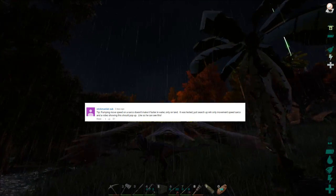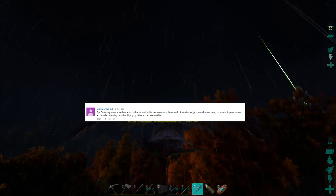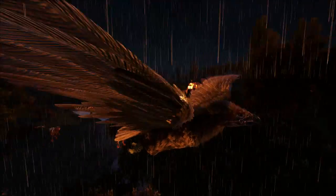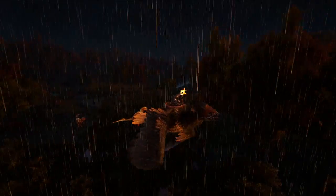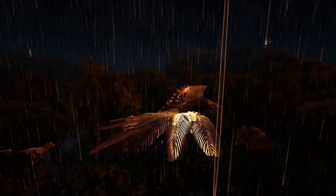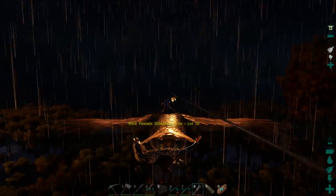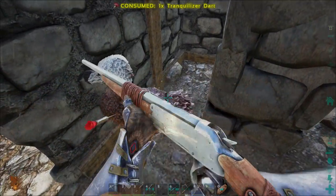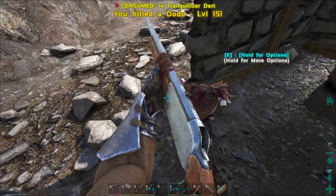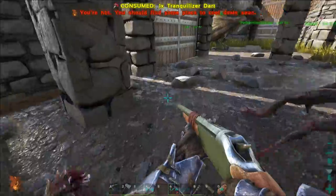From Stickman Lab Sub: 'Tip - pumping move speed on a sarco doesn't make it faster in water, only on land. It was tested - just search ARK only movement speed sarco.' What he's saying is true - increasing move speed will not make them faster in the water. Unfortunately that kind of stinks. Oxygen might increase it - I'm not sure actually. If someone wants to let me know down below, just let me know what actually will increase their move speed in water. But I want to increase his move speed on land anyway, so we'll be buffing that move speed on the sarco regardless.